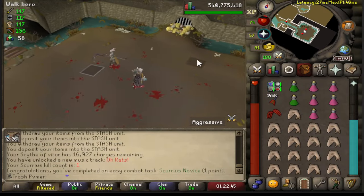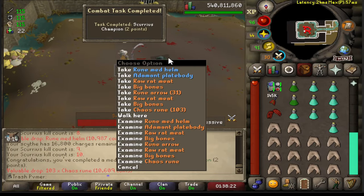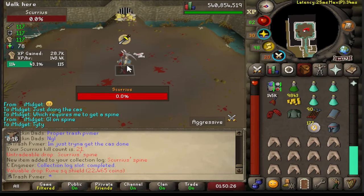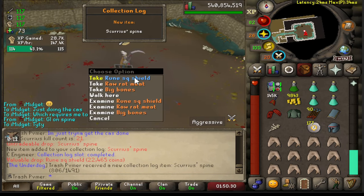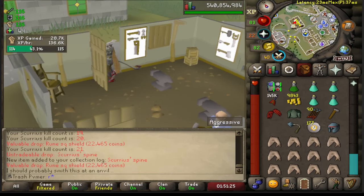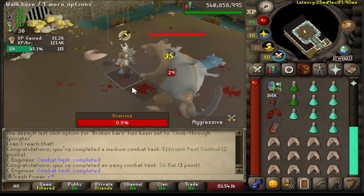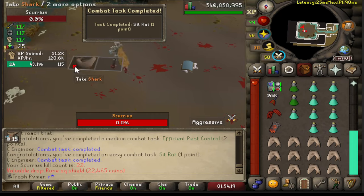It was kind of bugging me that I actually hadn't touched this boss yet, but I decided to go do some Scurrius, get my bone mace, and do my combat achievements. The review is that this boss actually is not bad considering it's a low-level boss. I may actually continue this for the pet at some point — it's actually not that bad.